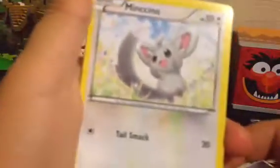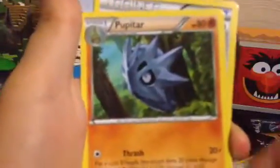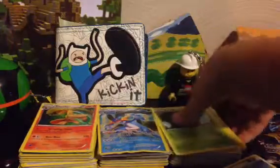The pack came with a Deerling, a Carbink, a Diglett, a Mincinno, Serperior, Shauna Trainer, Pupitar, Energy Reset, a code card, and Riolu. I guess I'll show you some more.